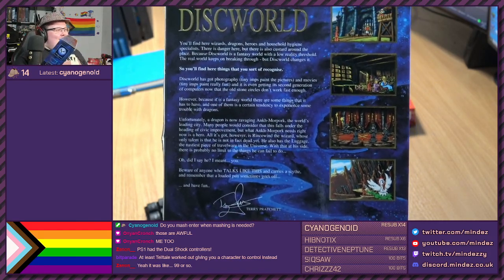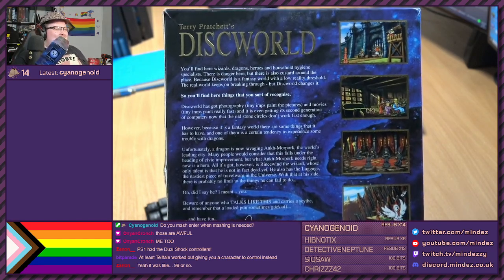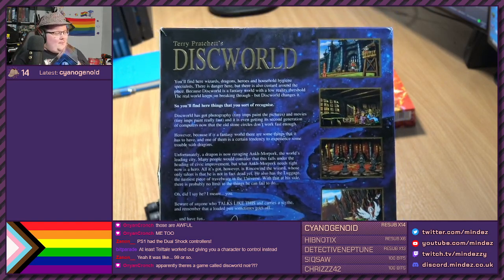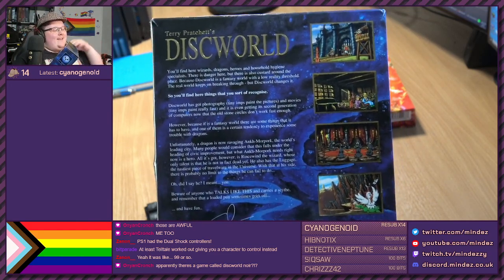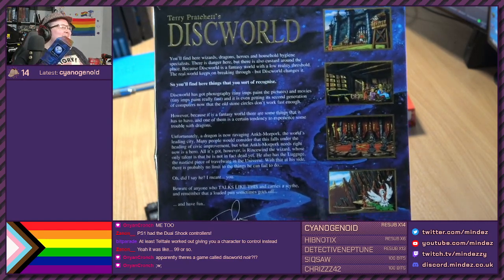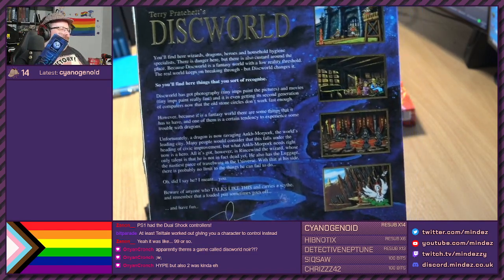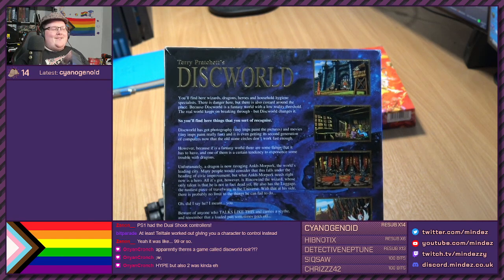You'll find here wizards, dragons, heroes, and household hygiene specialists. There is danger here, but there is also custard around the place. There is a game called Discworld Noir - Discworld Noir is the third Discworld point-and-click game. It does not have Rincewind. I will play it on stream at some point. Getting it to run is a nightmare. Because Discworld is a fantasy world with a low reality threshold, the real world keeps on breaking through, but Discworld changes it. Welcome to this stream, where you'll find here things that you sort of recognize.